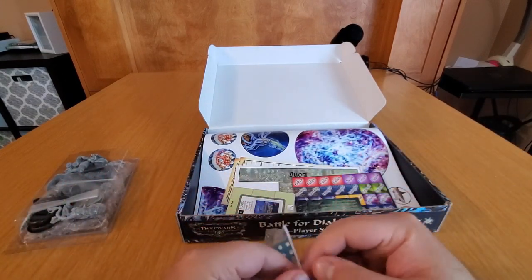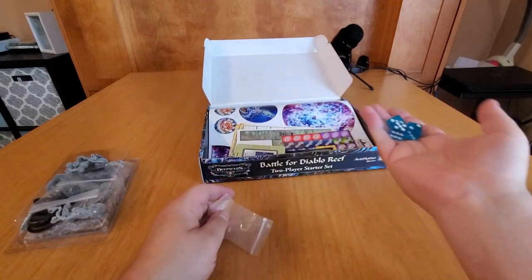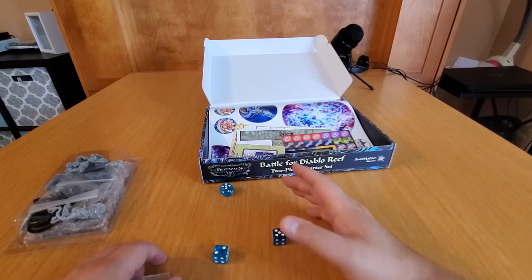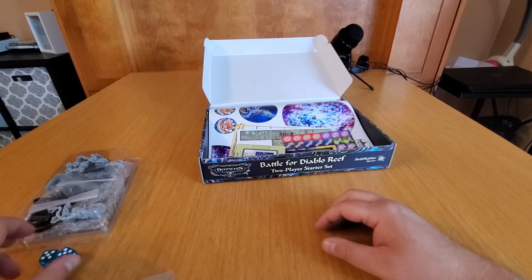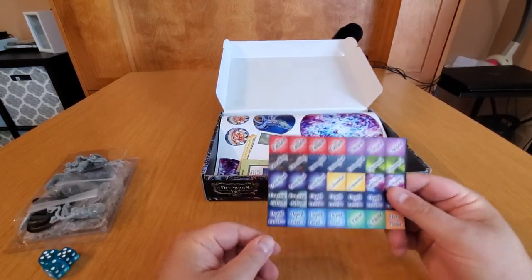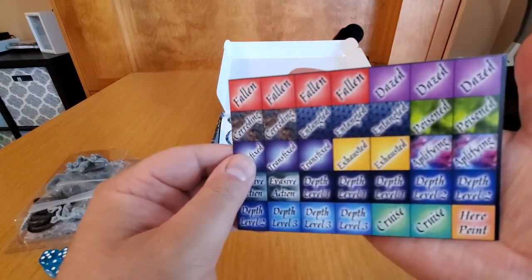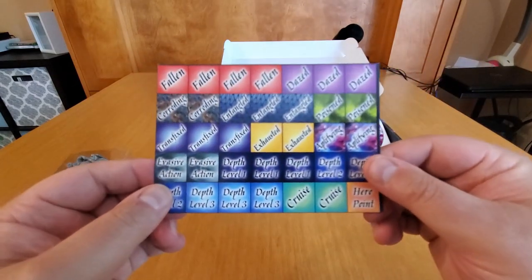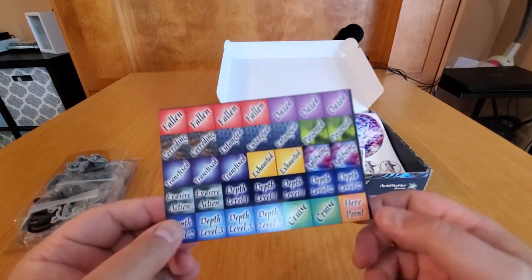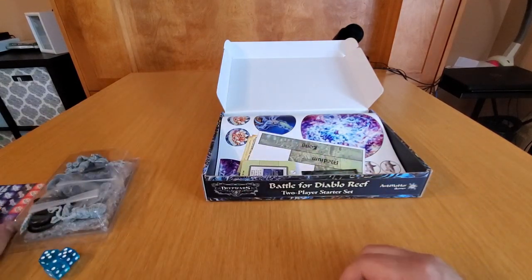Let's get to the dice. In Deep Wars and Shadow Sea you only really need three dice, and those are some nice dice. In the game, these are status markers — you cut these out and place them next to your model based on whether you get hit, take damage, fall, your armor is corroding, you're taking evasive action, the depth level you're at, or you're poisoned. Those are necessary for the game.